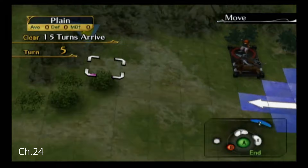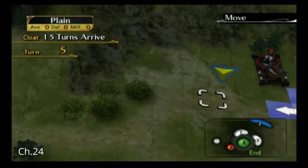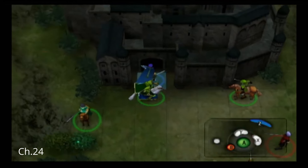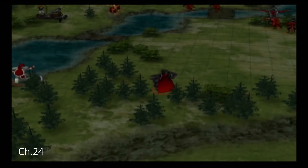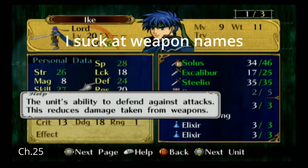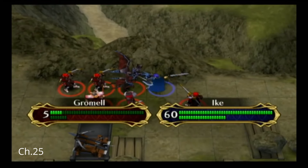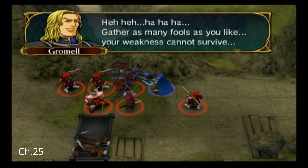I have Ike grab Savior just because it's there, and then send him over to the arrive tile. Lucia and Bastian died — not that it really makes a difference.